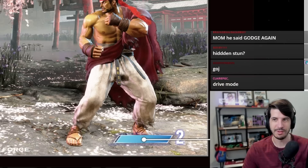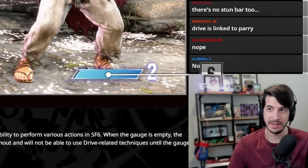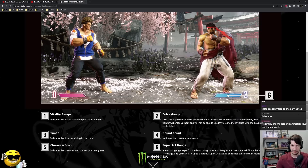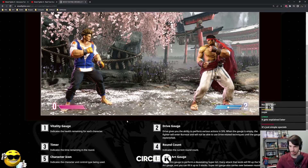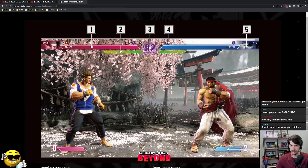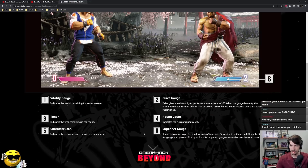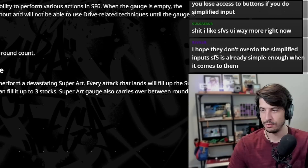Okay, so some kind of system with cooldown for simplified special moves. So I think they're committing to simplified inputs, it looks like. Timer indicates the time remaining in the round. Round count indicates the current round count. Five is character icon — Ryu, Luke. Super art gauge: spend this gauge to perform devastating super art. Every attack that lands will fill up the super art gauge, and you can fill it up to three stocks. Super art gauge also carries over between rounds. So, multiple meters.